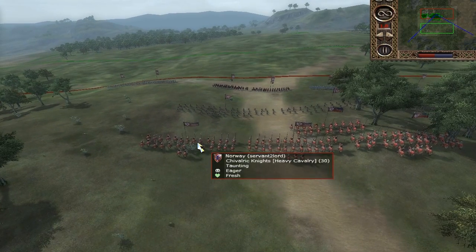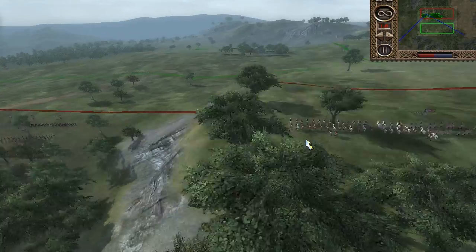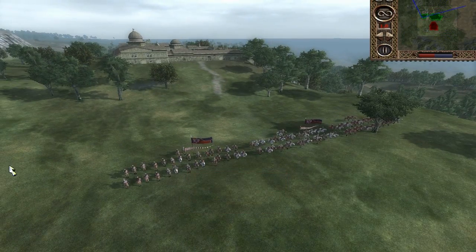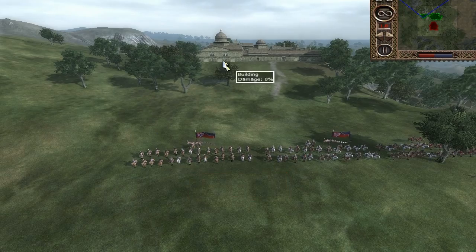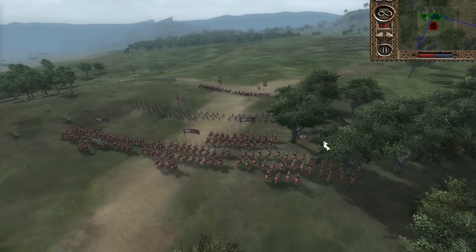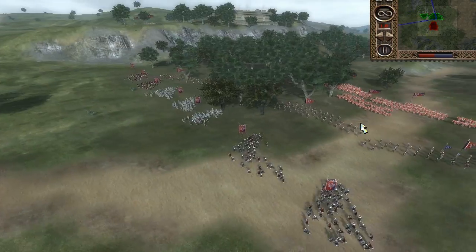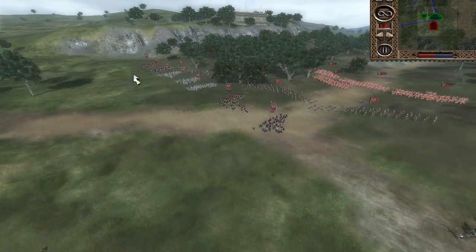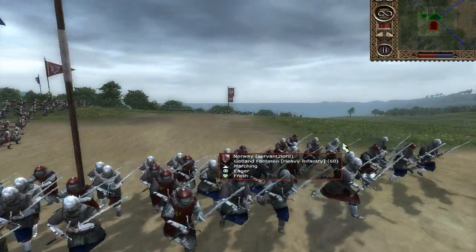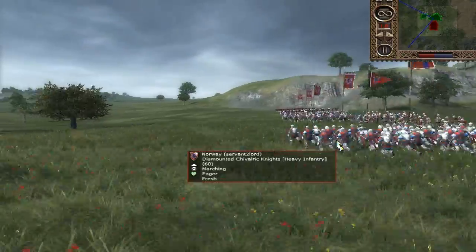My army consists of three units of Chivalric Knights, a General's Bodyguard, and three units of Huskarls up here. I was only allowed — I had one cav too many, so one of these guys I'm going to retreat. This is going to weaken my whole army because it takes about a thousand gold out of my army. I have four units of regular crossbowmen, and for my infantry line I have four units of Gotland Footmen. In my opinion these guys are the best heavy infantry in the Britannia campaign — they are incredibly good. And in the centre I had three units of dismounted Chivalric Knights.